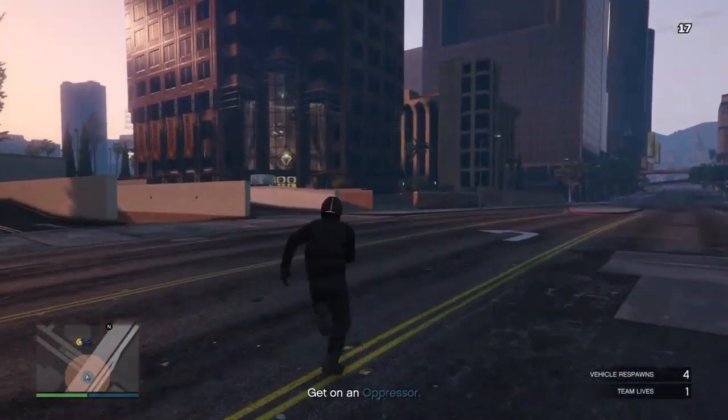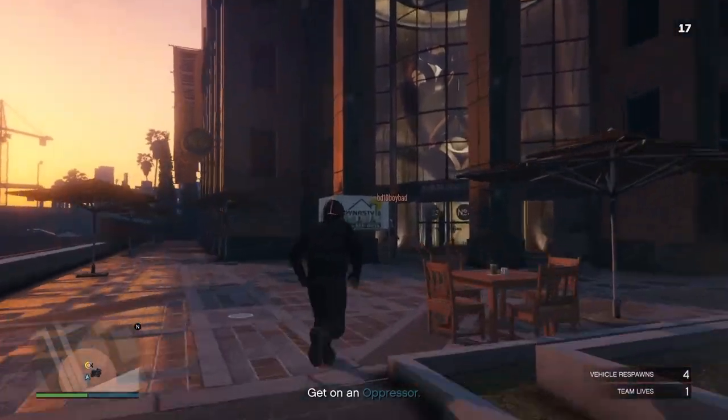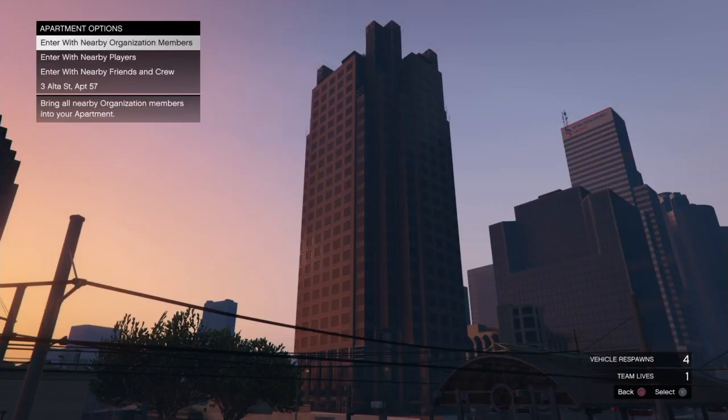Once you spawn back in, return to the apartment, and it should finally let you walk in to save your outfit.